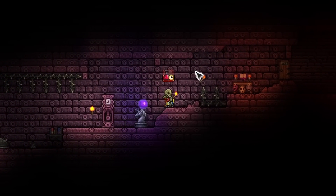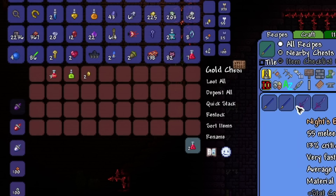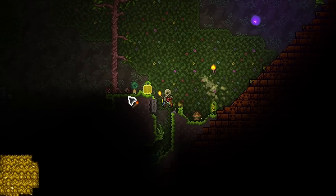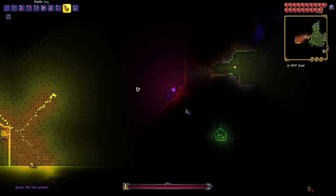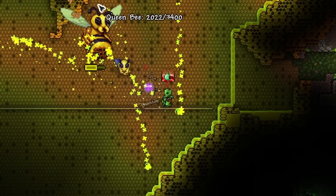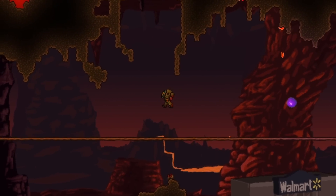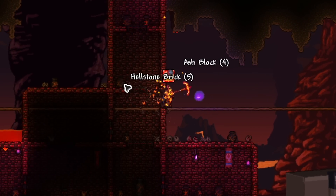I went back to the dungeon, farmed out some mobs, got more water candles, and got myself the Muramasa stick — one of the big reasons I was in the dungeon. Then I went to farm stingers and jungle spores once more to craft the knight's edge stick. After this, I went to fight the Queen Bee and accidentally summoned like a million of them, but since I'm the best player in all of Terraria, I took them out.